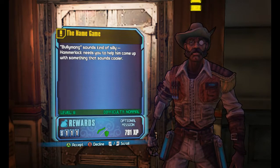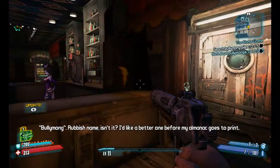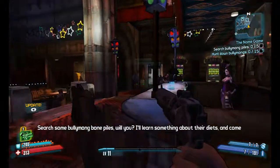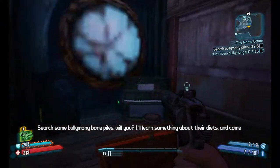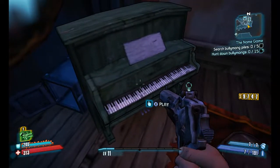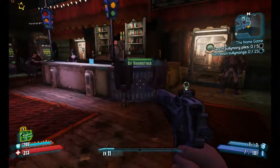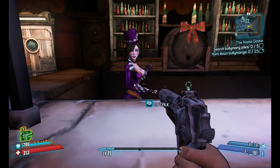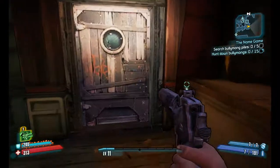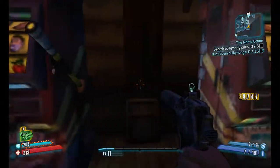Apparently this PhysX is only really used for like corrosive weapons where people melt, and for toilets that overflow. You won't be seeing that in this video — I'm using a Radeon card, I don't even care that much about physics effects. Bullymong — search Bullymong piles. That's a kind of tweener quest I don't mind keeping cause it's easy to complete. Ragtime Blues. Moxxi — does she have any quests for us? No work today. We'll have some for her later — just have to give her a bunch of money.